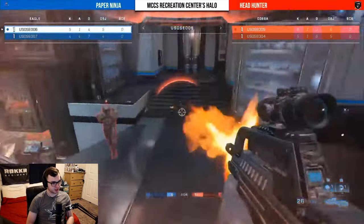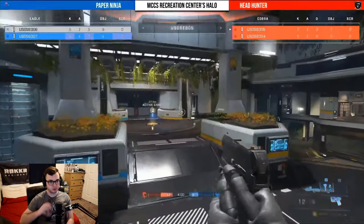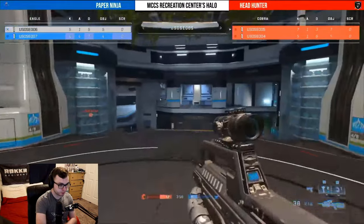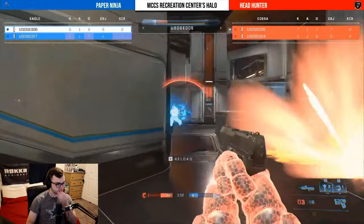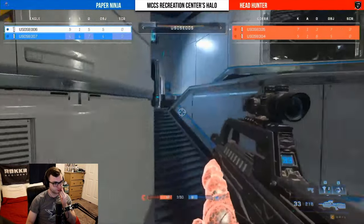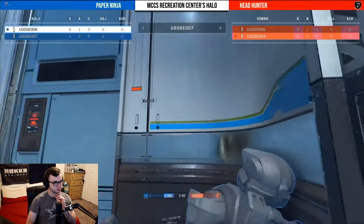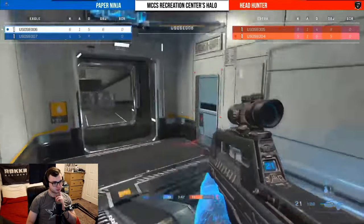Player number five is going to be answering right on back for Headhunter. Now they have a three kill advantage. Active camo is going to be in the hand of player five on Headhunter as well — sidekick in hand, BR shots coming out. He is able to get the kill but not before he gets traded out. They are halfway to victory at 13 kills.